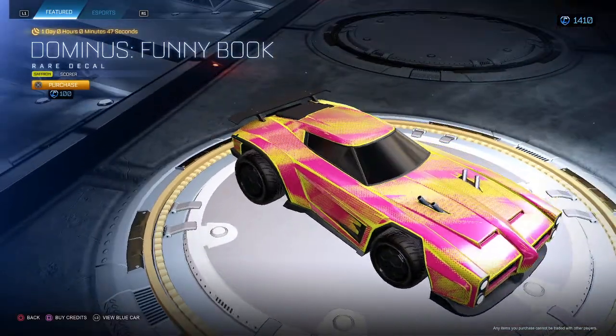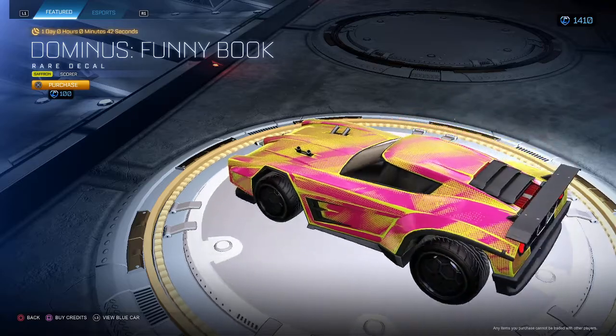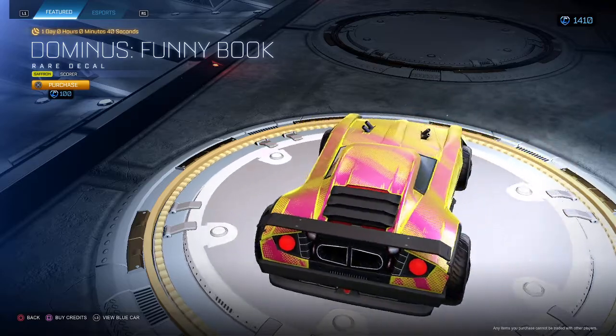Dominus Funnybook Saffron Score for $100. Honestly looks good with my color scheme, but overall for $100 I'm going to skip on this. There are much better decals for way lower prices.